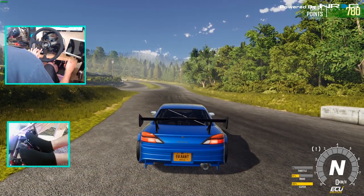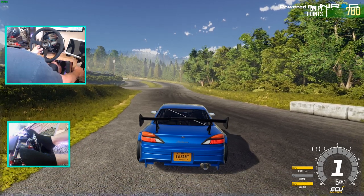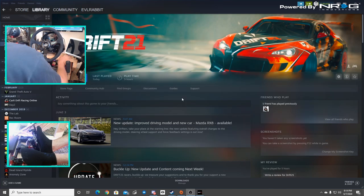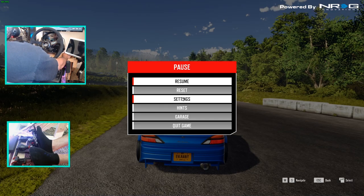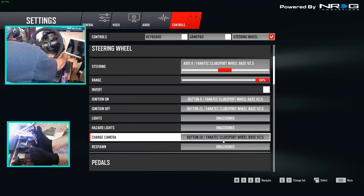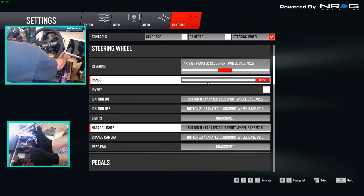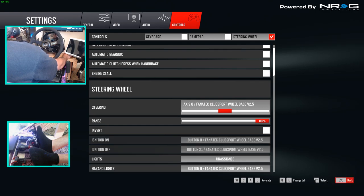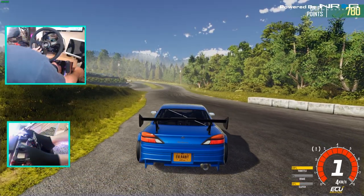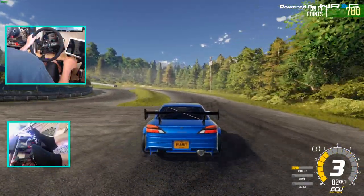Now we've stalled the car — can we start the car? Do I not have an ignition, do I not have a starter button? Wrong button. Did I not put a starter button? No — ignition on, off. There's no starter button, so I'm unsure how that works. We'll just go back. Now it's set for the Fanatec, so let's see how it feels.